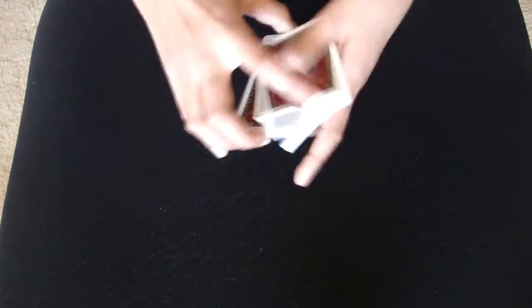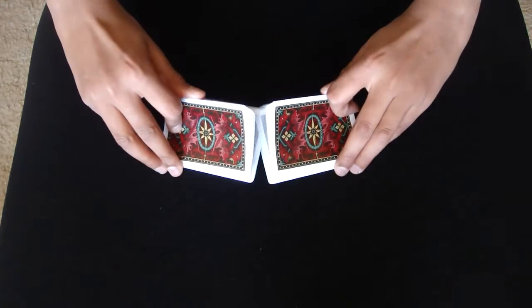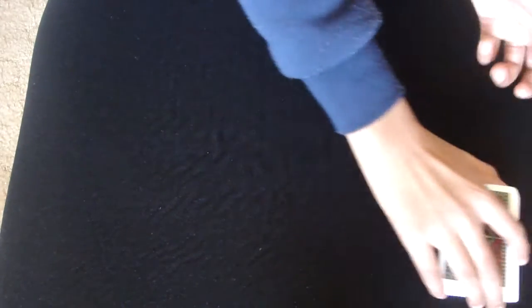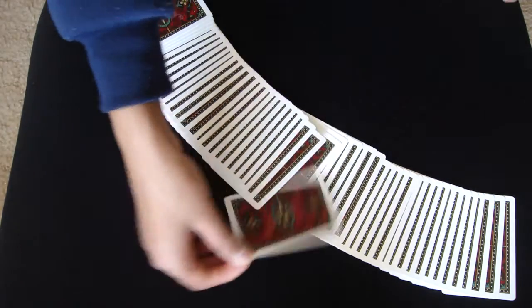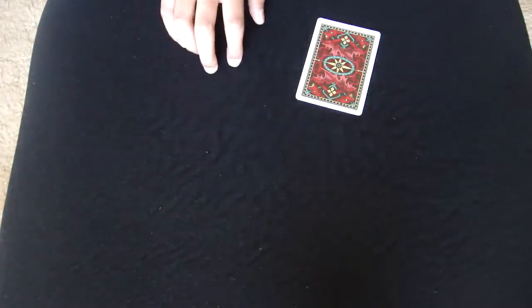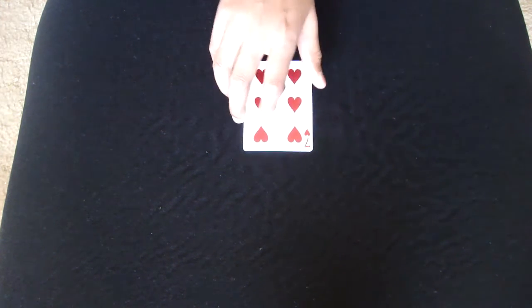Alright, so now we can begin with the trick. We'll have the spectator give the cards a quick cut and a shuffle — just like this — and a cut. Then we're going to have the spectator simply choose a card. It's a completely free choice, not a forced card.